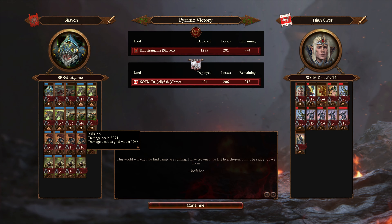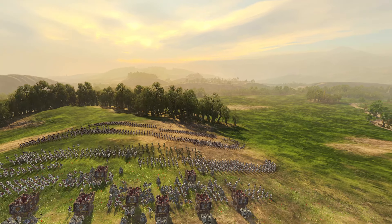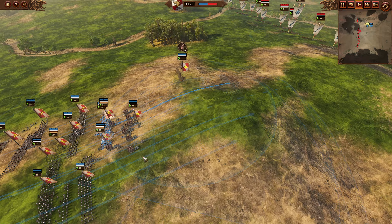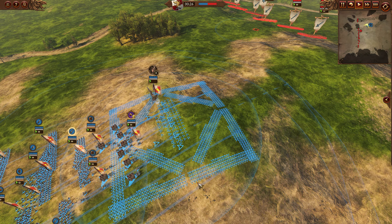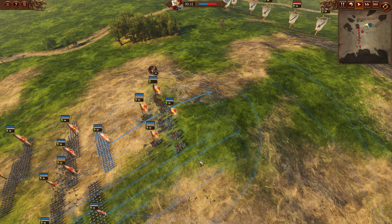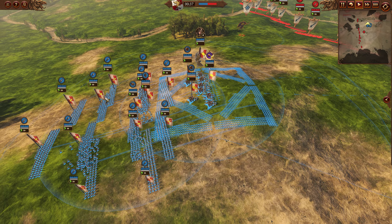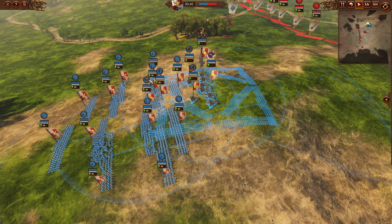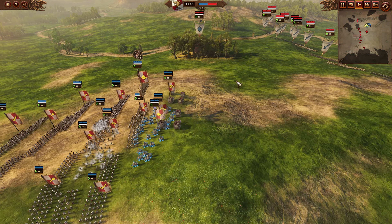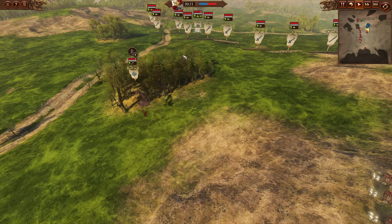Now we're back to game three - Empire versus Vampire Counts. Stratgame has a beautiful defensive geometry protecting the war wagons and the Demigryph Halberds in the center. Royal Altdorf Griffites got two war wagons, four halberds, some spearmen, swordsmen, and a jade wizard, trying to defend their hussite wagon fort to take down Jellyfish's foul vampire counts blood dragon.